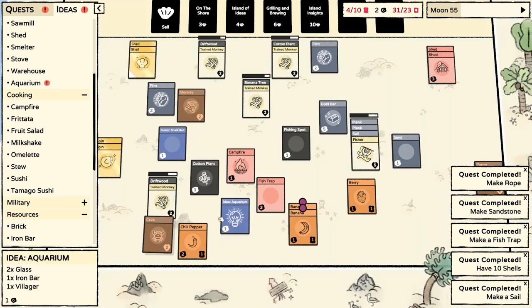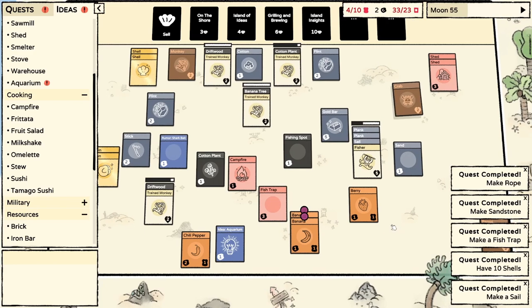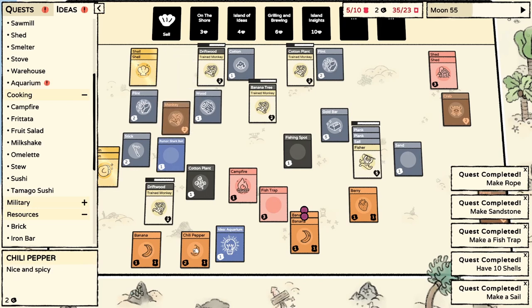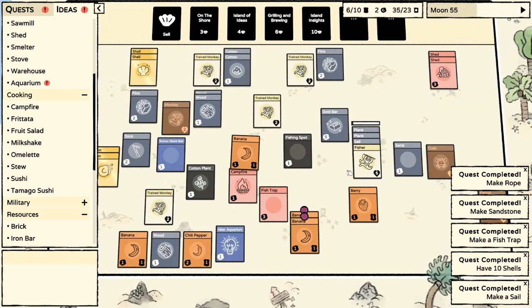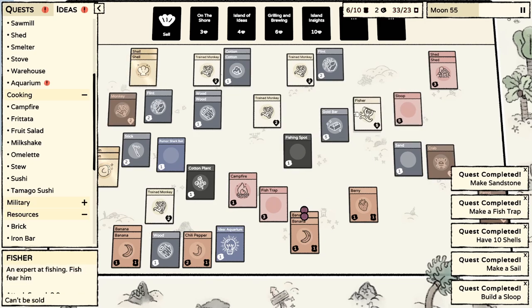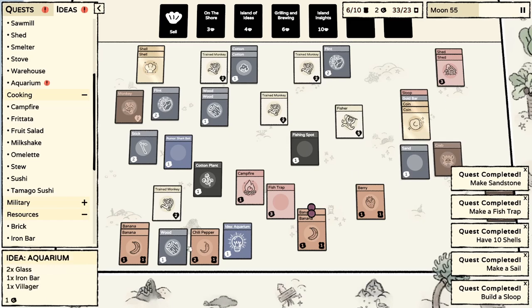Let's turn all our monkeys into workers - I think that's the best way to get things going. We could work on the crab but I don't really want to right now. We got a chili pepper. Now I have to assume putting a villager on the sloop is going to - yeah, we can put as much stuff on it as we want, and that's what we want to do.